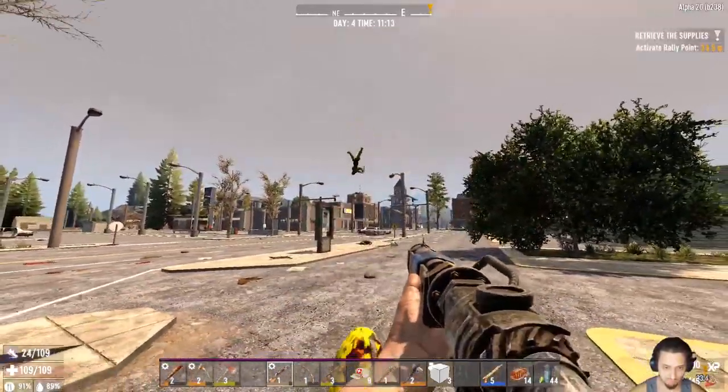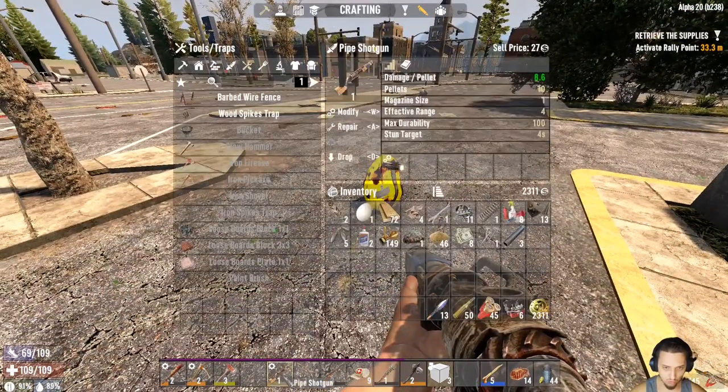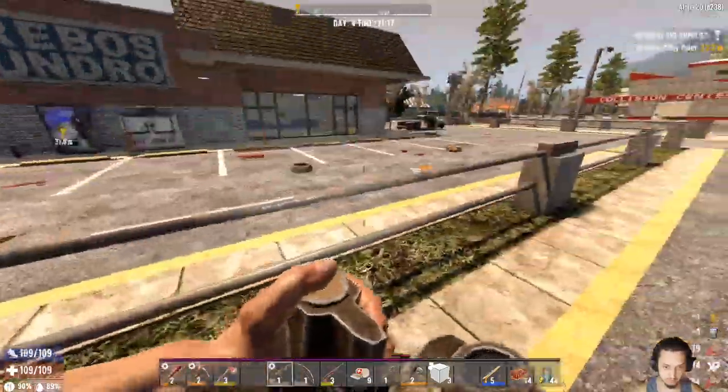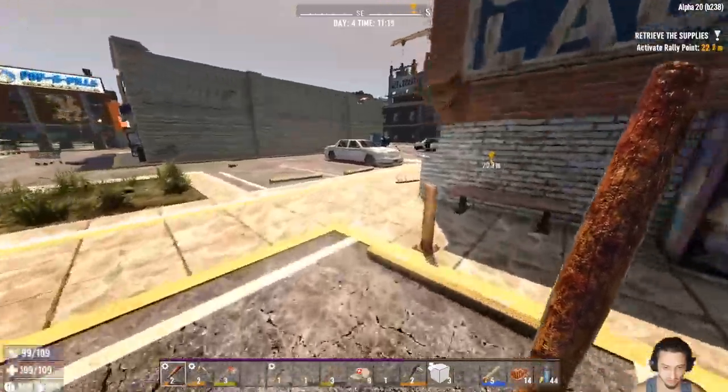We might want to... Whoa. I thought this was a shotgun on a new launcher. Holy shit. Well, so much for him. I guess that's his weakness — bullets. Blunderbuss type shotguns.